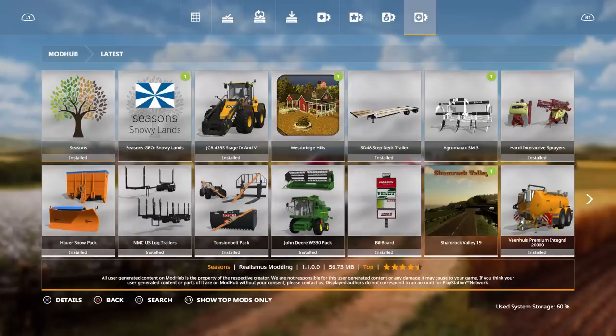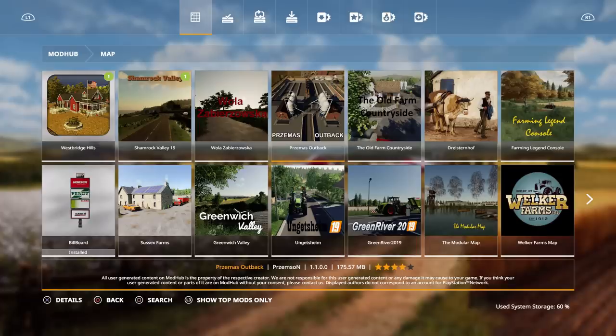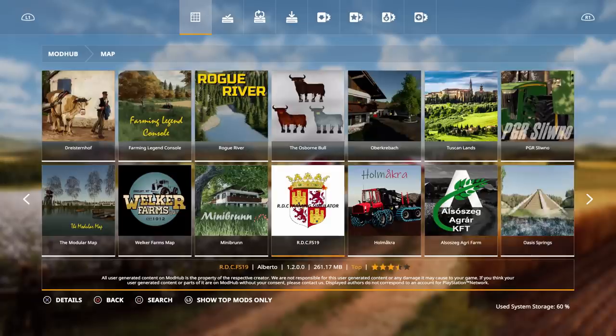That's the mods so far today, including Seasons of course. There are a few maps that actually have season support - when I mean season support, it means snow mask and stuff, so snow won't come inside your houses or sheds, and bales will rot. Westbridge Hills has it, Shamrock has it, Sussex has it, I believe Greenrich has it, Old Farm Countryside has it, I think Green River does, Welkers Farm may have it. RDC does not have it.